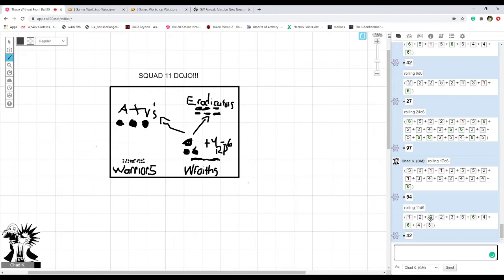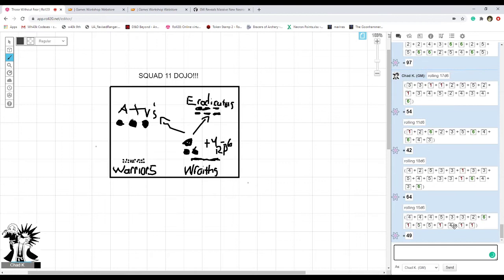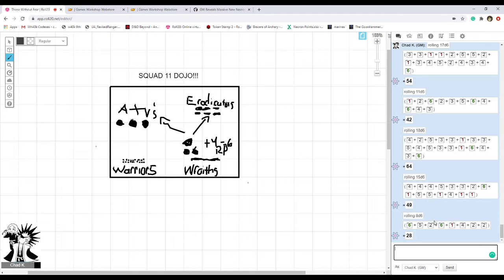The second weapon fires roughly 18 shots — say 15 hit — and after saves, four more warriors die, for a total of about 11 warriors lost. With the warriors removed, you now roll reanimation protocol — 11 d6 — and for single-wound models, every 5+ result brings a model back directly. Warriors also have a special rule to re-roll ones on this roll.